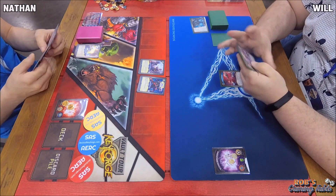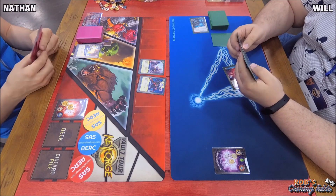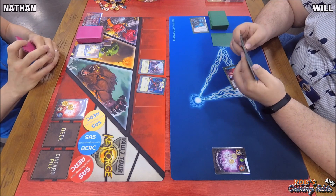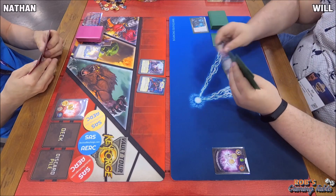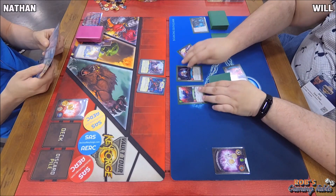Now he's able to use that Library of Babel to draw a card — couldn't use it first due to Eureka being an Alpha. I had the pleasure of playing Will in a sealed pod a couple days before this at Origins, playing some side events. Faced him in the last round, had a wickedly good match. It was fun — nice meeting you, Will, assuming you're watching this at some point.